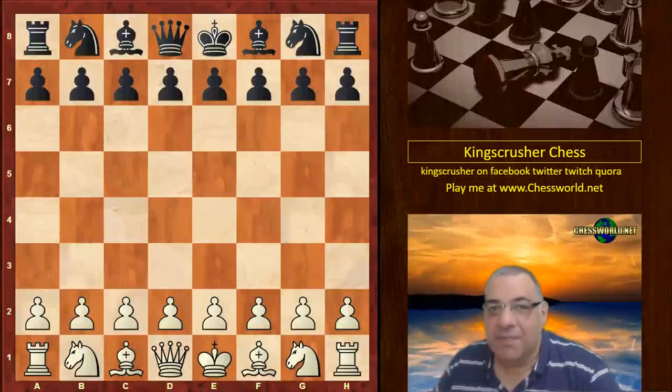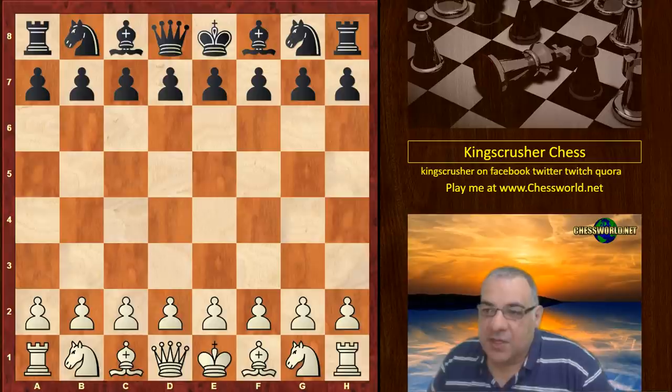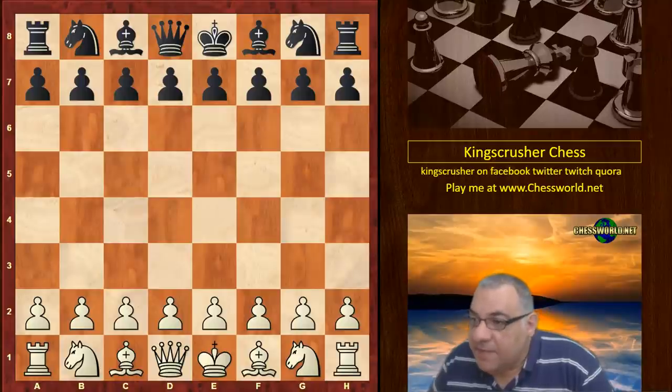I have another amazing game of Steinitz to show you. This was played against Augustus Mongredian in London 1862. Mongredian was a noted English amateur, president of both the London and Liverpool chess clubs, and did a lot to promote chess in both cities. He played matches against Steinitz but also Maier, Bledo, Hanstein, Morphy — he played all the greats of the time, including Horowitz.